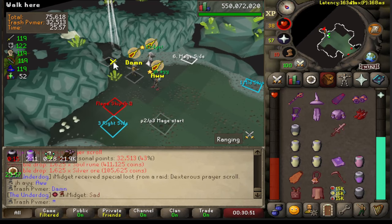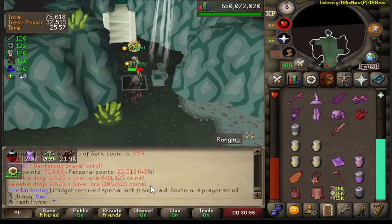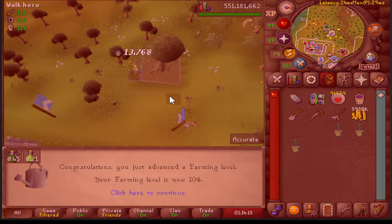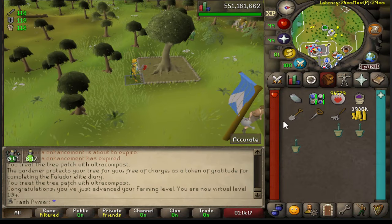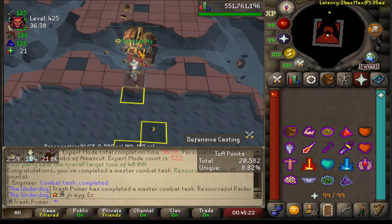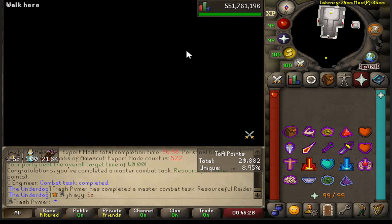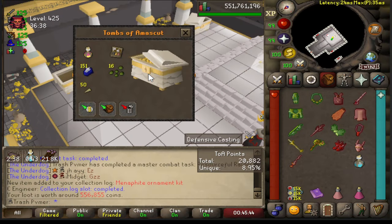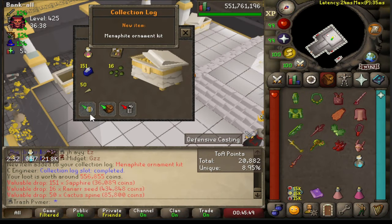Not bad — nice little gains. Three man, so I think that's like 10 mil — can't complain. This will be 104 farming, sorry for the flashing screen. It's a white but that's okay. Collection log slot completed — not bad.